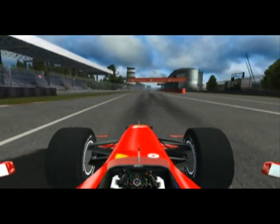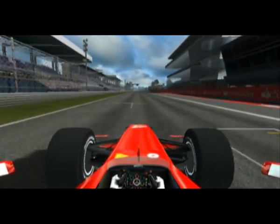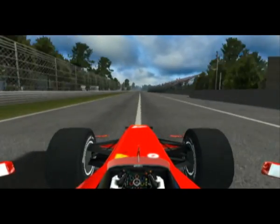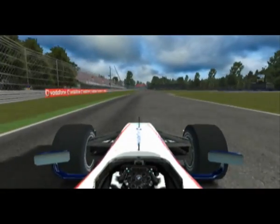Here's the lap of Monza for F1 2009 on the Wii. As we're coming down the main straight, all the pit buildings on your right hand side, flat out in 7th gear towards Turn 1. Look at the 200m board and brake heavily down into 1st gear.